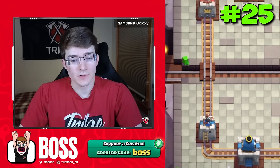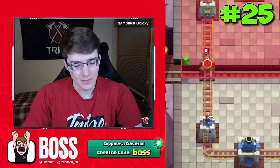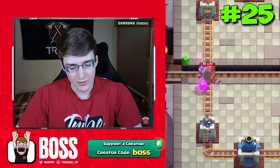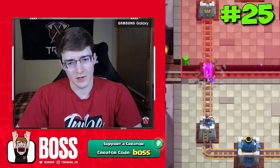Next up, we have the Cannon Cart. This is going to be a very nice counter since it's a two-for-five elixir trade. So if it's coming in, just go for the goblins to surround, and the tower and the goblins will be able to take it out. Then you just have the cannon remaining, which your tower is going to chip away until it breaks.